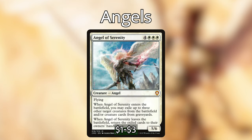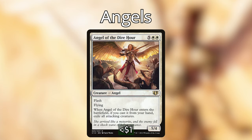Angel of Serenity is four white-white-white for a 5/6 with flying. When it enters, you may exile up to three other target creatures from the battlefield and/or creature cards from graveyards, and when it leaves, return the exiled cards to their owner's hands. One of my favorite budget angels — when Angel of Serenity gets removed, it returns things to hands rather than back to the battlefield like a banishing light would, which is great for time-walking opponents. Angel of Dire Hour is five white-white for a 5/4 with flash and flying — when it enters, if cast from your hand, exile all attacking creatures.